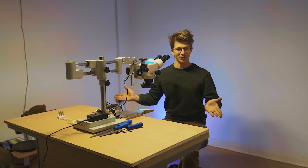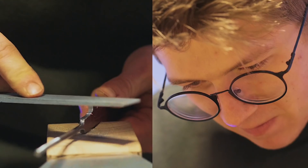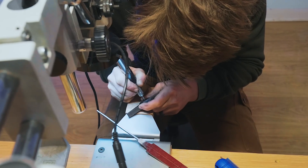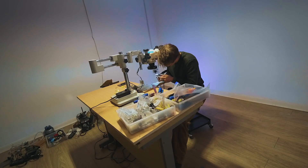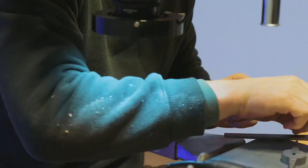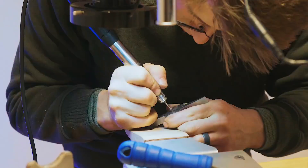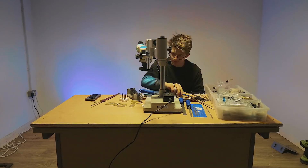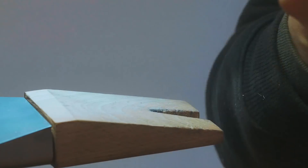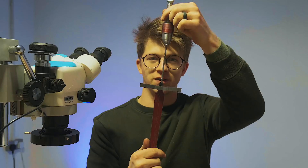Welcome to the jewelry studio. The next step is we're going to use a carbide ball burr to carve out the slot for our tang to fit in the handle. And there we go — the handle fits on the tang.